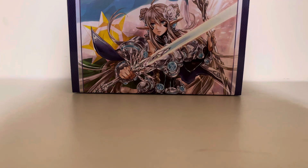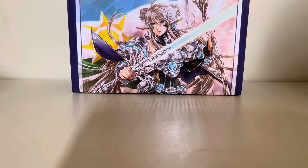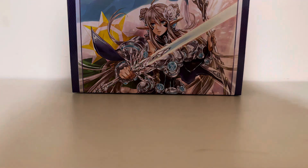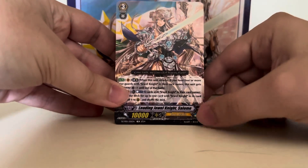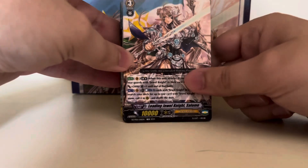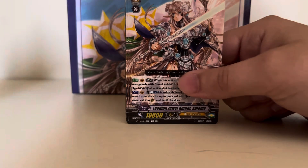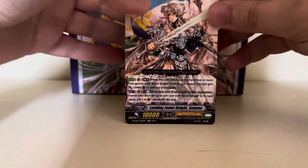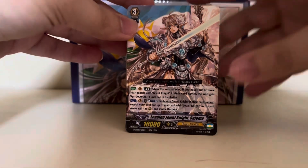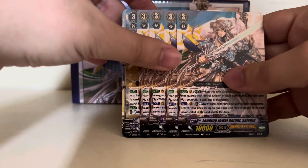We have a few things to sort out. There's the stride deck. For the main deck, the main Vanguard is, of course, Leading Jewel Knight Salome — this is the original Jewel Knight ace. You'll probably notice she only has 10,000 power. We do get something that fixes that to the new standard of 13. She has pretty much all of her original effects, she is a limit break card, and we've got four of her.